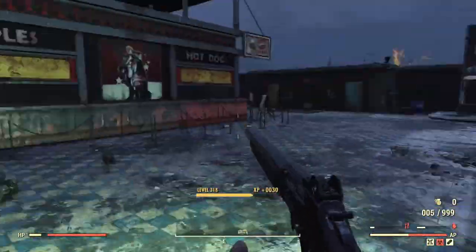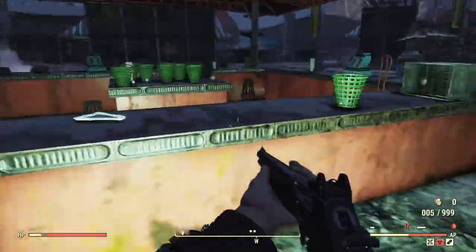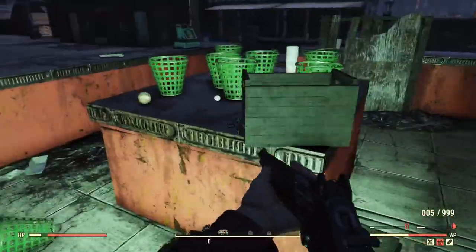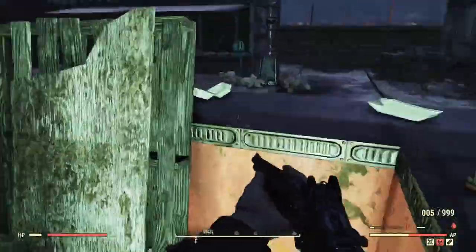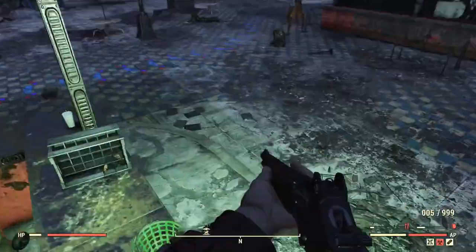Once that's done, head over to Wavy Willards where you'll find this apple and hot dog shop. Straight in front of it you'll find a stand which has a bunch of golf balls as well as the odd baseball. It's another location where you can get a good 20 or so cork. Cork is absolutely scarce in this game so this challenge is going to be a really tough one, but hopefully this video helps you out.